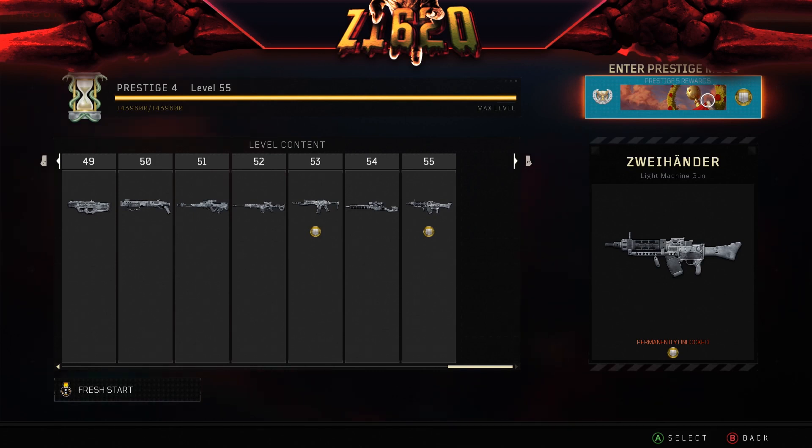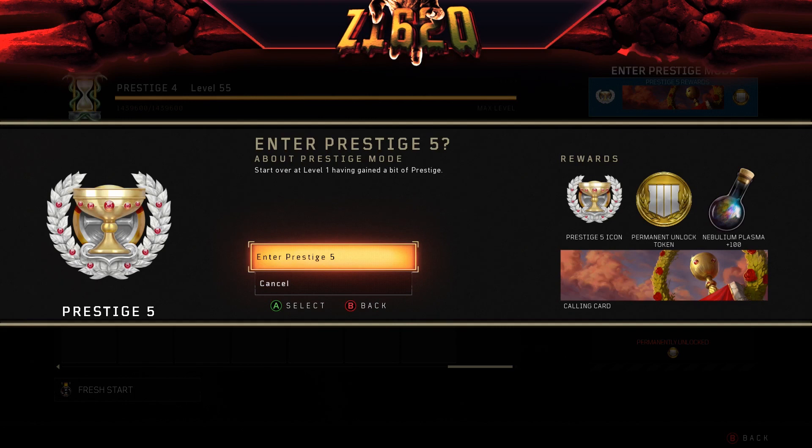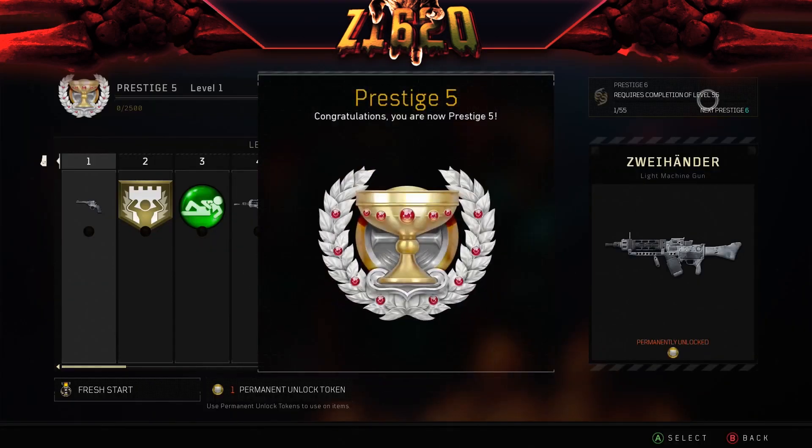As you can see, we're entering Prestige mode right here — Prestige 5 rewards. We're going to enter that. Start over at level 1, having gained a bit of Prestige. So we get our Prestige 5 icon, our permanent unlock token, and 100 Nabublium Plasma — I always say that wrong, I'm sure I butchered it. Activating Prestige — there we go. You are now Prestige 5. Sweet!